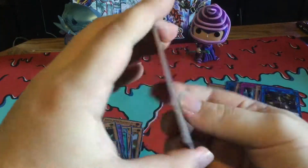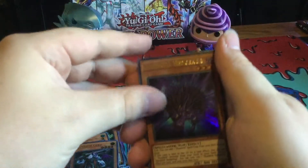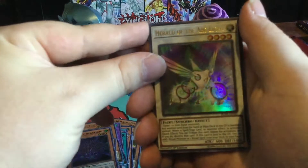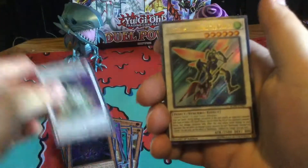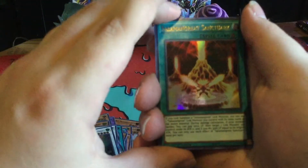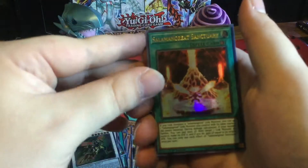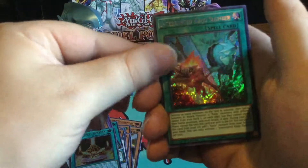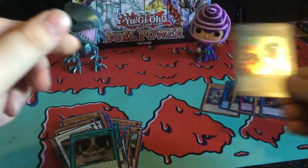Secret on the back. Shed'all Hedgehog — getting some Shed'all reprints here. Herald of the Arclight, Battle Wasp, Sound Mangry Sanctuary — pretty cool as an ultra. And Interrupt Kaiju Slumber as our secret.